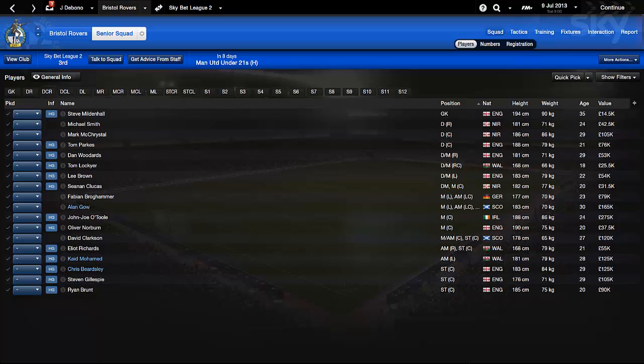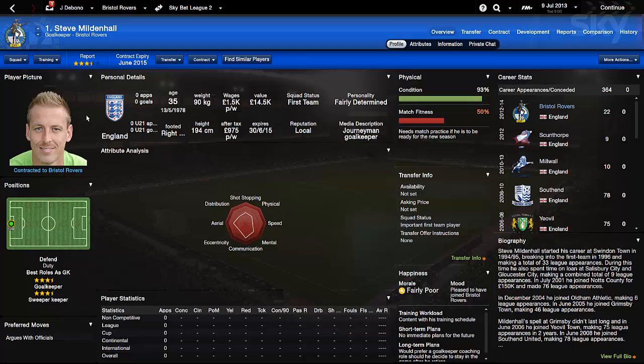Hey guys, Footy Manager TV here and welcome to this new series - the hidden attribute challenge. I'll show you a quick example in case you missed that video. You cannot see the players' attributes; all you can see is the attribute analysis, the octagon, the graphical representation of the eight key stats they are good in. You still can't see the number attributes, which definitely makes it harder.